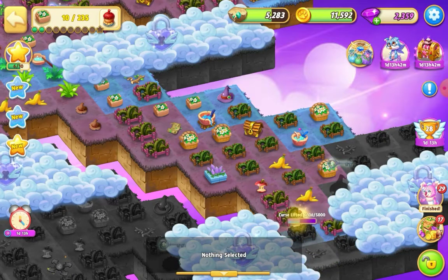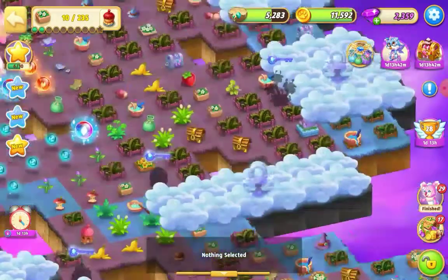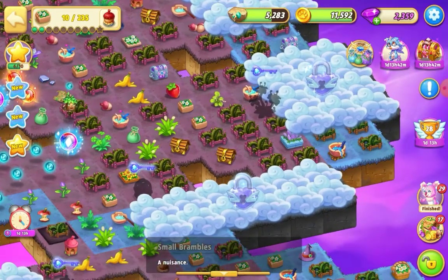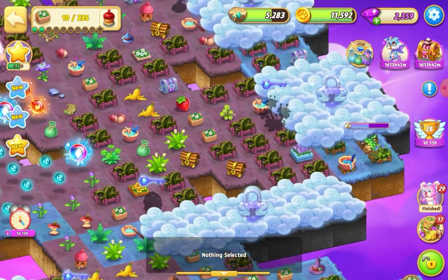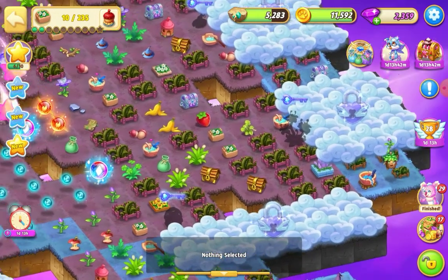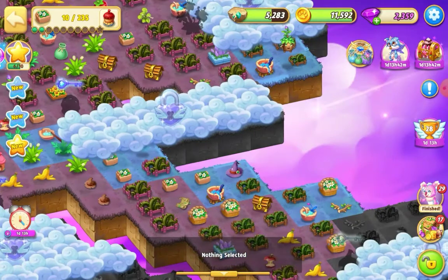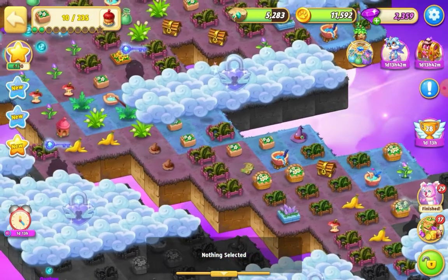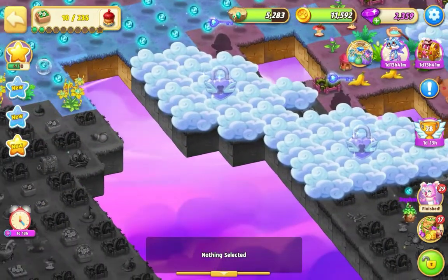We've got a branch on the edge there. Let me see if there's another lonely branch. Can't see one - let's just harvest that one and see if we can get a branch out of one of these. There's one. Let's bring that down and do that little merge there. Okay, I think that's all I can do on the edge there - not a lot of edges.